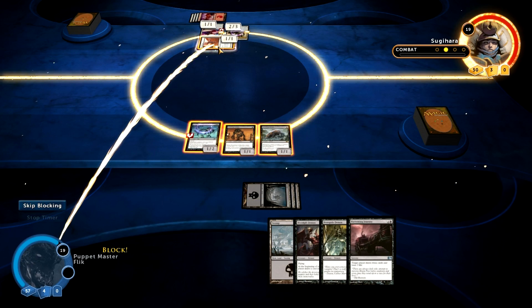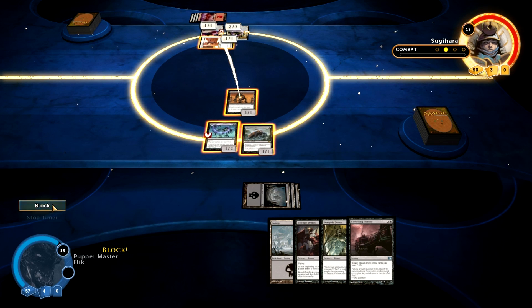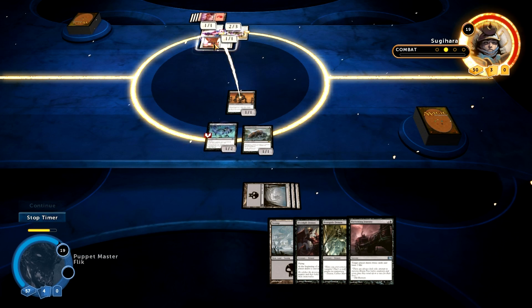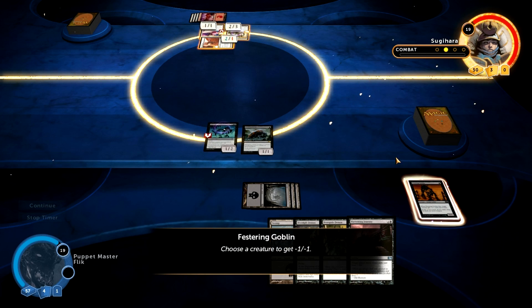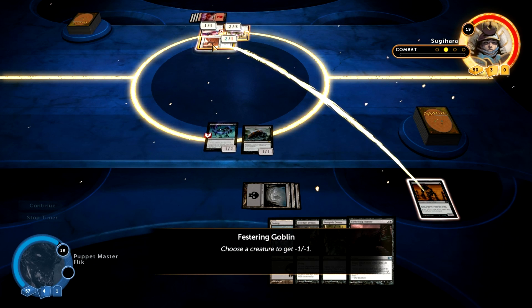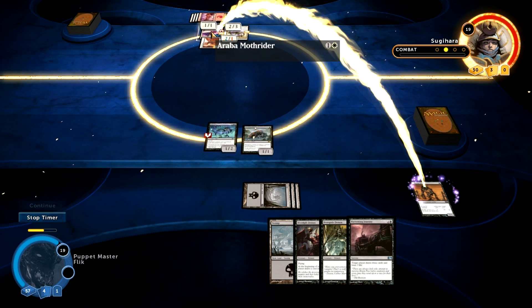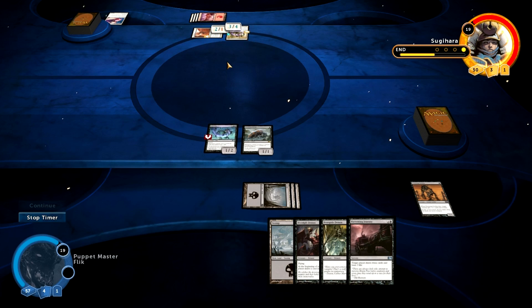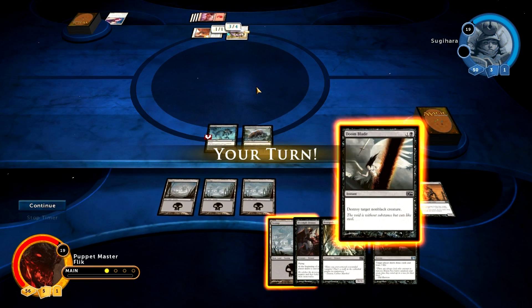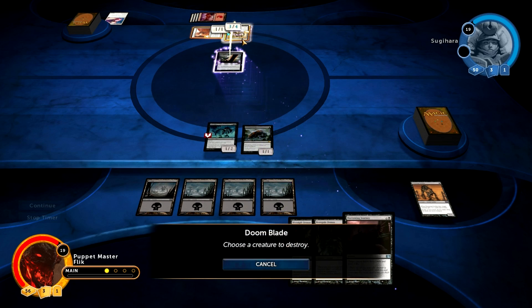I am however going to sacrifice that creature. He's going to get buffed and kill it. Wait — it has to have Bushido 2 to get plus two, plus two. It's Bushido 1, so it only gets plus one, plus one. Damn it, I could have killed it. But that card's effect will kick in, and I could kill it, or I could kill his flyer. I'm going to kill his flyer. Oh, but that buffed that other card. Things were getting dangerous until I got a kill card. Kill card, do your thing.